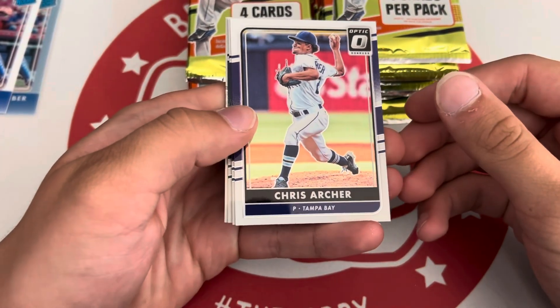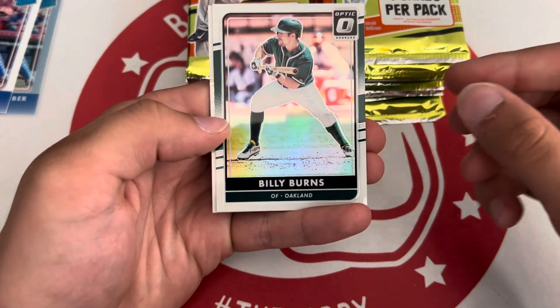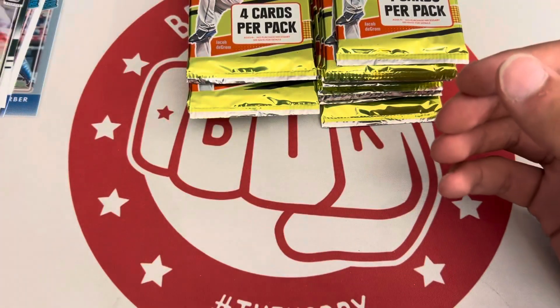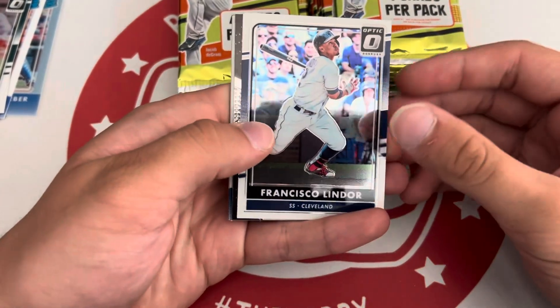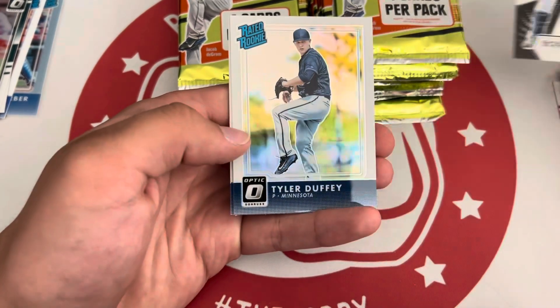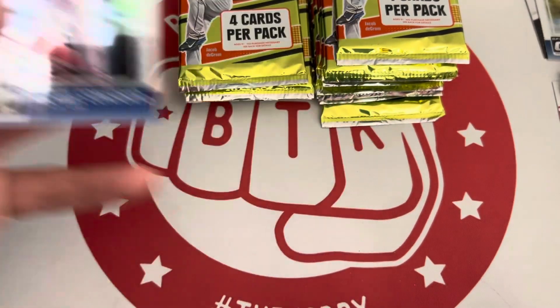Chris Klum product — I've ripped one or two boxes before, it's a nice product. Chris Archer, Carlos Correa. That is a holo of Billy Burns and a Diamond Kings Jack Peterson. Robinson Cano illusion — those are cool. Tyler Duffy on the rated rookie holo, and a Michael Conforto rookie. Not bad.